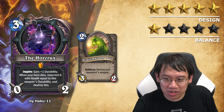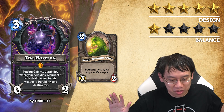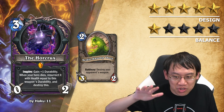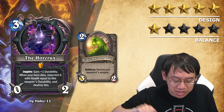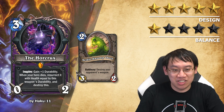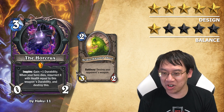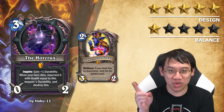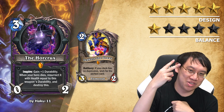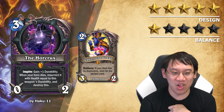Problem 1 is easily fixed — you call it something like Phylactery, Kel'thuzad's Phylactery, whatever. The big question is how do you change 'after you use your hero power, gain plus 2 durability, when your hero dies, resurrect it with health equal to this weapon's durability and destroy this' into fewer lines? Here's the proposition: 'After you use your hero power, this gains plus 2 durability. When your hero dies, be reborn in the phylactery.' You don't necessarily have to explain the entire mechanics of a card — see Zephyrus, for example. It's a way to break down the keyword, make it so there's not overwhelming text, rebalance the card, and avoid getting sued by JK Rowling. I'll call that a big win.